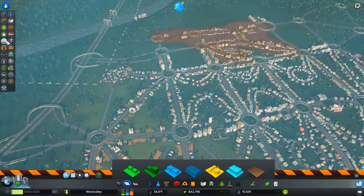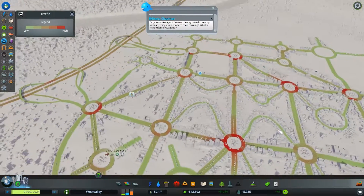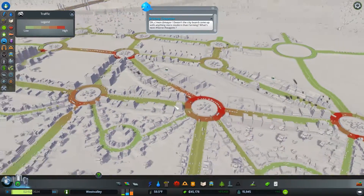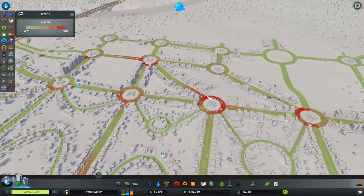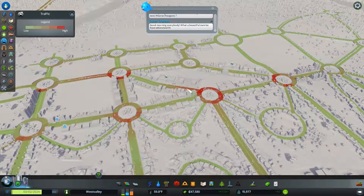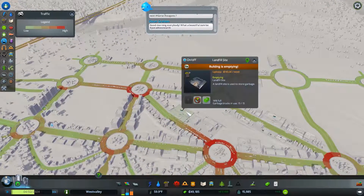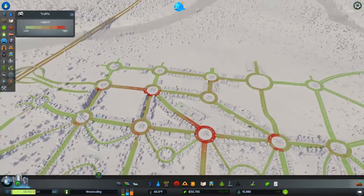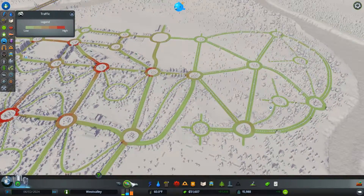How is the traffic situation looking now? We've got a little bit of slowdown over here — same two areas I keep seeing. It's this diagonal road, we've got to get rid of it. This guy's almost empty, so when we get this fully emptied I think that's the time to make the move.